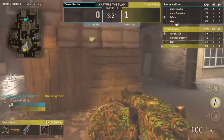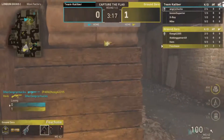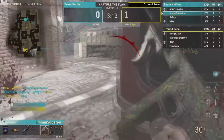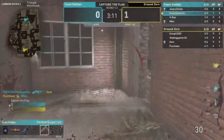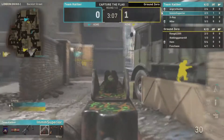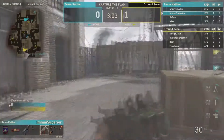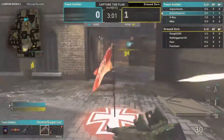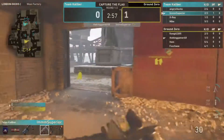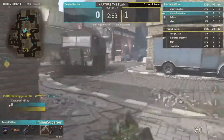Fox Chase calls in an artillery barrage right away. Kenny finds one near Fox Chase but doesn't spot him a second time. Nobody is on defense — it's a flag pull! Fox Chase is running the flag back. He wasn't seen by anyone.